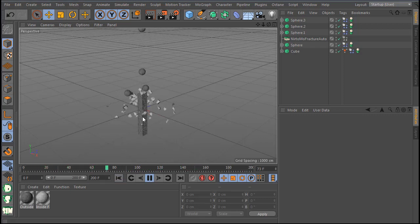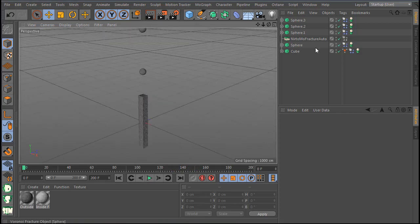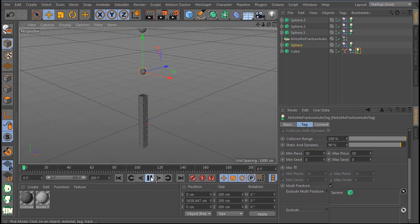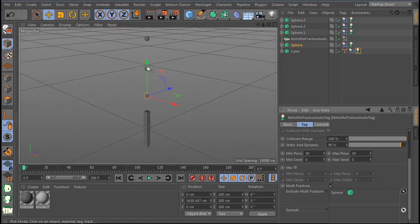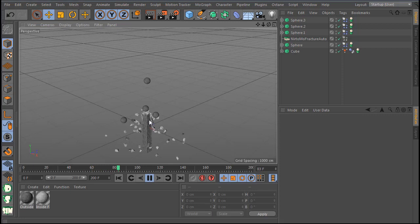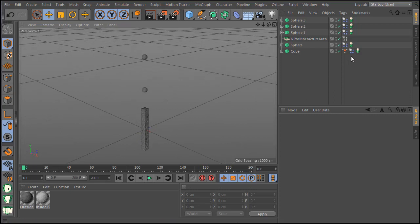You can see one break here, another break here, another break here, and another break here — how cool is this. If you want to exclude a collision, go to the cube and there is an exclude option for multi-fraction. Select the sphere you want to exclude. The first break is always the break of the object itself, so select the other spheres. You can see the excluded breaks are no longer working.